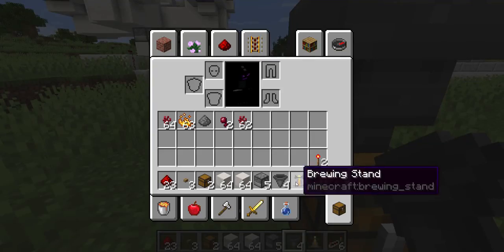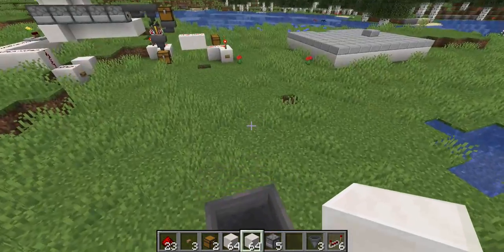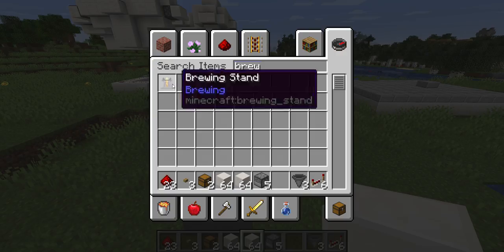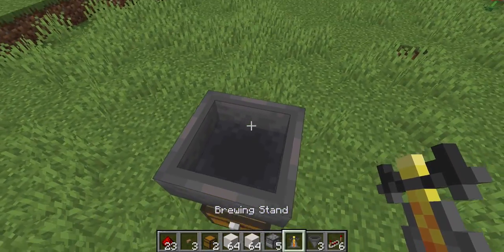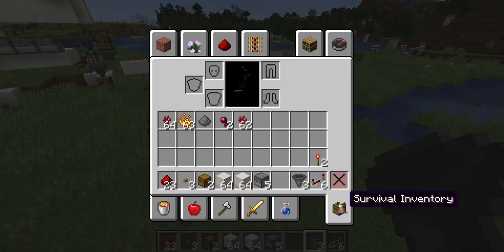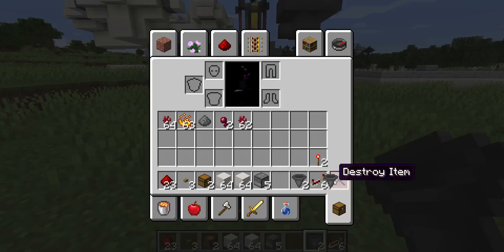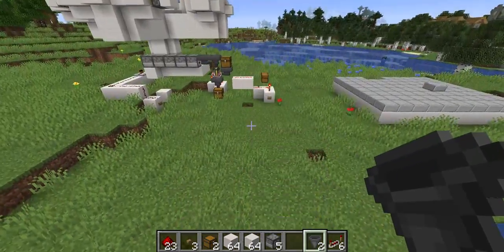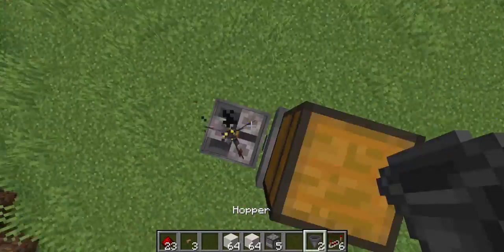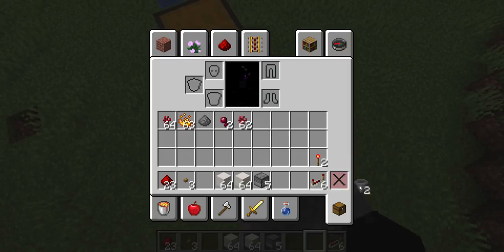So you're going to want to place one of your hoppers. You want to put your brewing stand down. Then you're going to want to place another hopper on the side of your brewing stand. Then place your second chest on top — that's all your chests. Then you're going to want to put a hopper right here, and another hopper right here. That's all your hoppers gone.